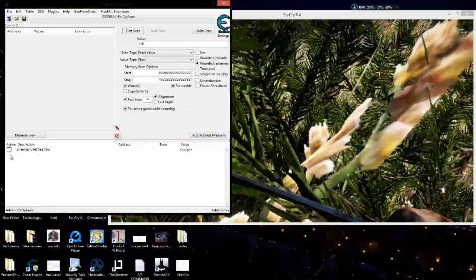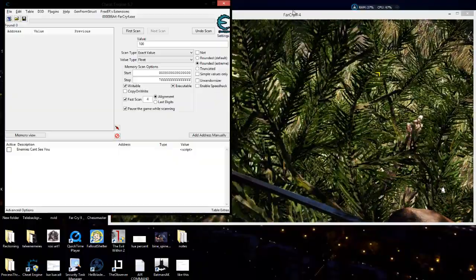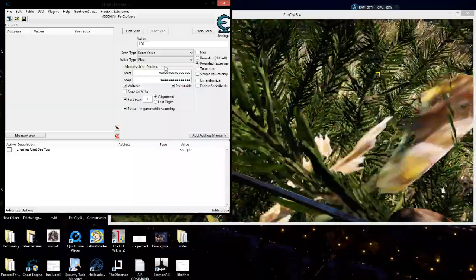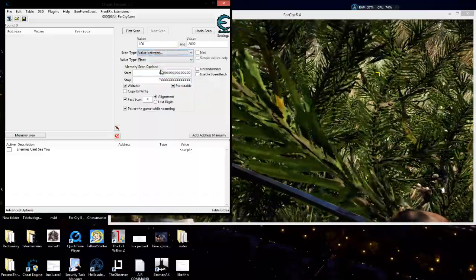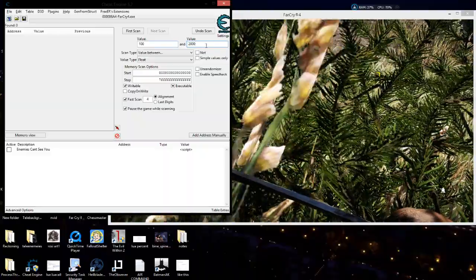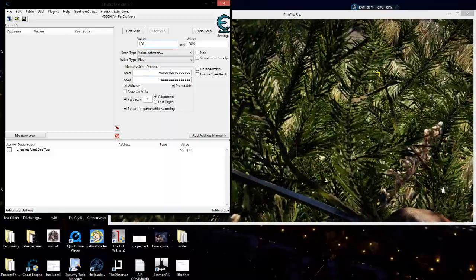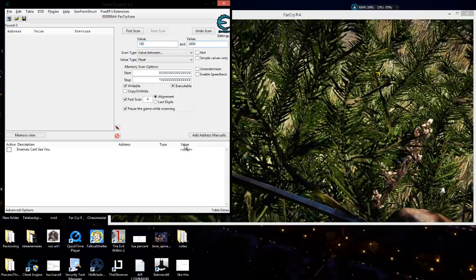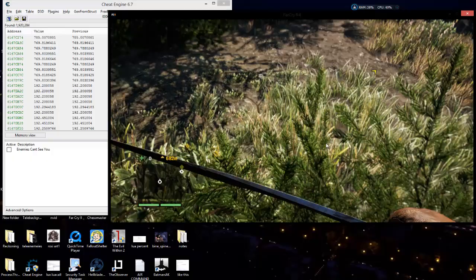I'm hiding in the brush with my enemies-can't-see-you code - that's their sight cameras I found earlier. Sometimes we need to use cheats we've already found to help us find more cheats. When we don't know what the value is going to be, I'll go value between 100 and 2000 - that way about 80% of the time you're going to find it between these values. If it isn't, it'll still help with the leading-up process.